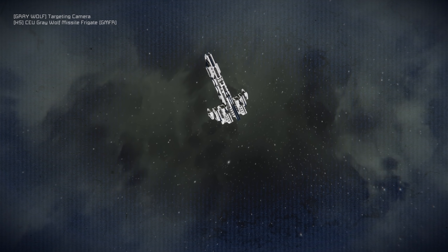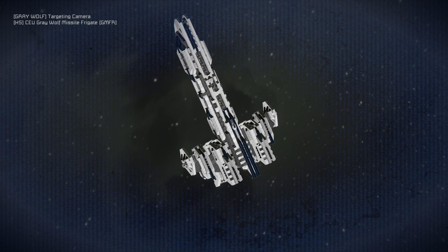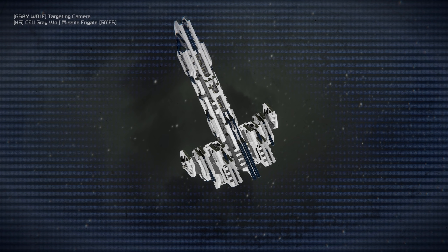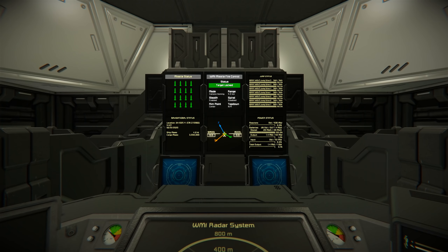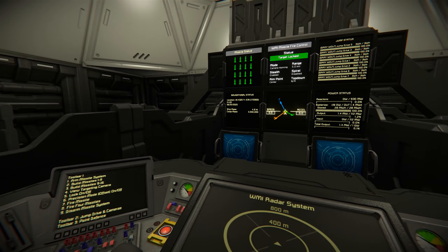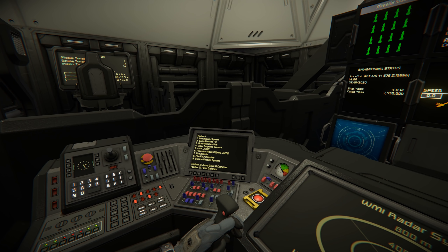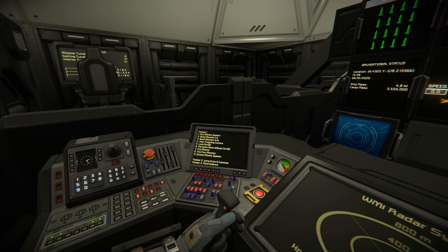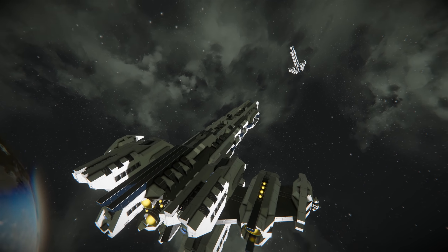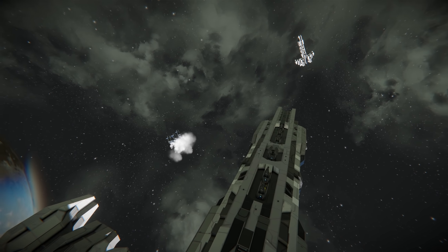Accessing the targeting camera with four. Now locking on the target with five — that is locking the target. Target locked. Missile fire control — we get a beeping noise too, which is pretty awesome. We can launch one missile or launch four missiles. You know the option I'm going with — we're launching four. Hitting number eight. Missiles are away — look at that!